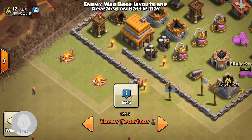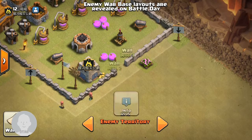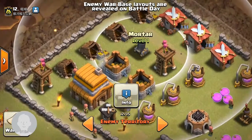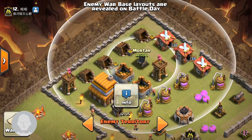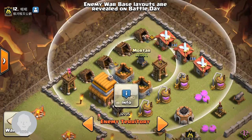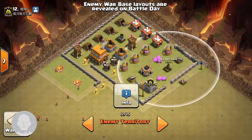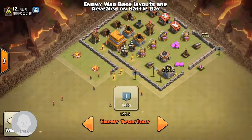My archers will just go in here and die because of the defenses, and my giants will go through there. I'm pretty sure there's gonna be a bomb there. Going through here, there seems to be a weird strategy they've done — the mortar is covering the archer tower, but the archer tower is covering the blind spot of the archer, whereas the air defense can cover both of them.